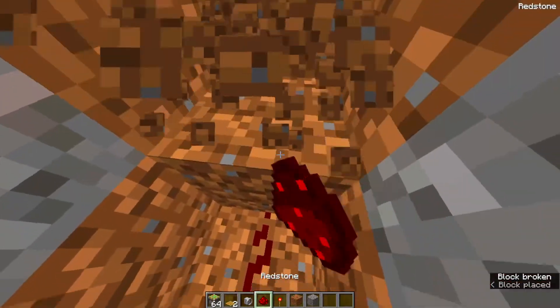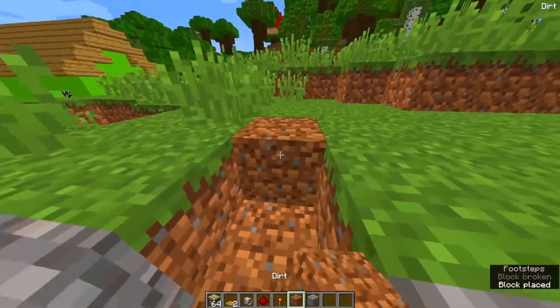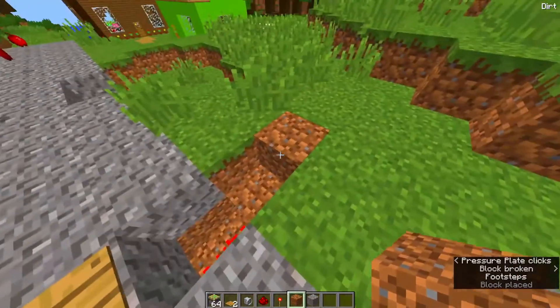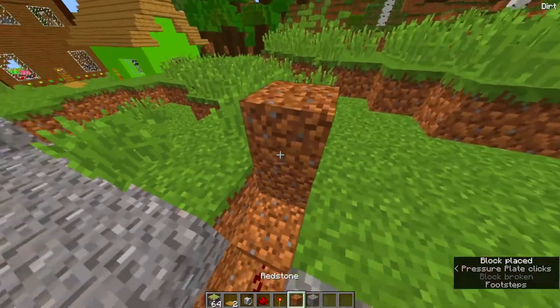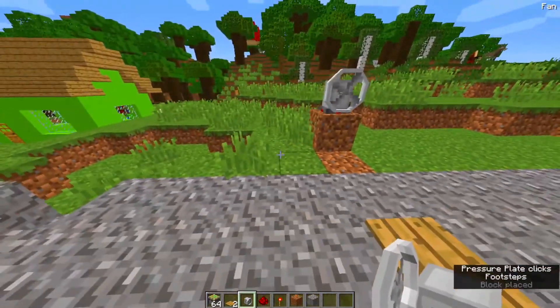Mikey finally makes it home, locks the door, and walks across the floor. Ouch! Why is it hot? I must be imagining it. Wait — no, I'm not. The magma blocks are burning him through the carpet.